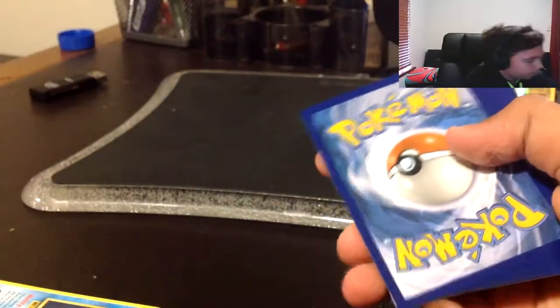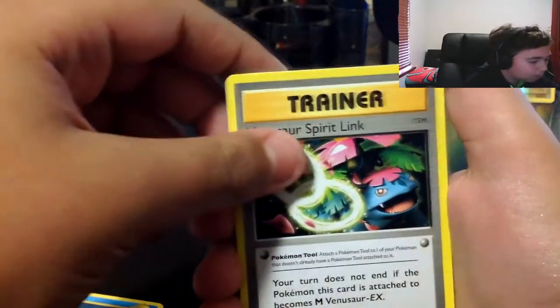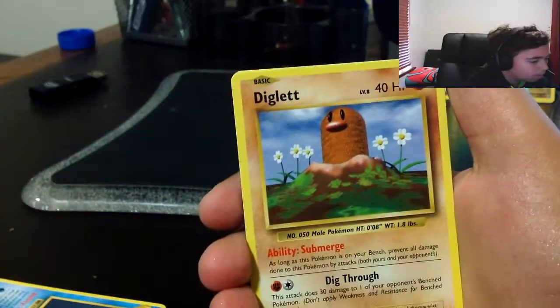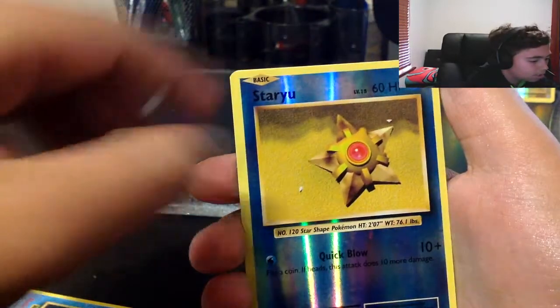Venusaur pack - this is the fourth pack. Here's the code, use it wisely, tell me in the comments what you got. Super Potion, that's so cool. Machoke. Venusaur Spirit Link - could that be a sign? Pikachu, Poliwag. Caterpie, Diglett - oh my gosh, I remember this card! Voltorb... reverse Starmie, that's so cool, and Farfetch'd. Come on man.